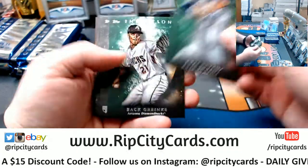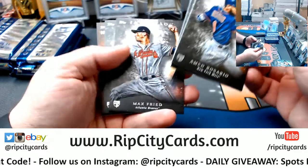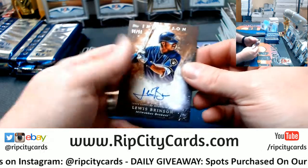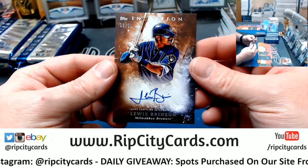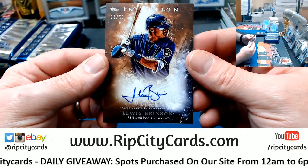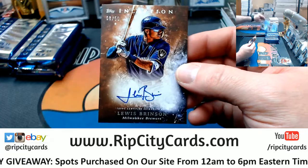I've got a Chris Bryant green, a Grinkey green, a Matt Rosario rookie, a Devers rookie, a Freed rookie, a Parker Bidwell rookie, and a Louis Brinson — 8 out of 50 for the Brewers. Brinson is going to be a straight beast. That's a good card.